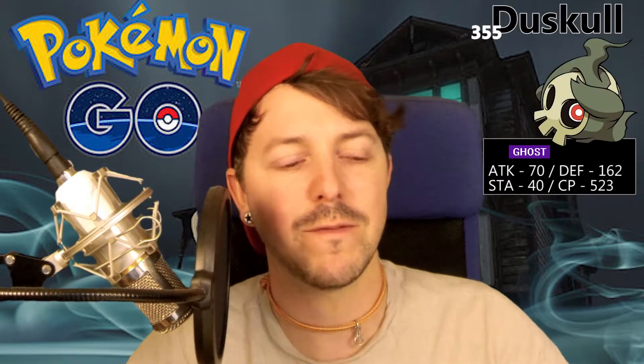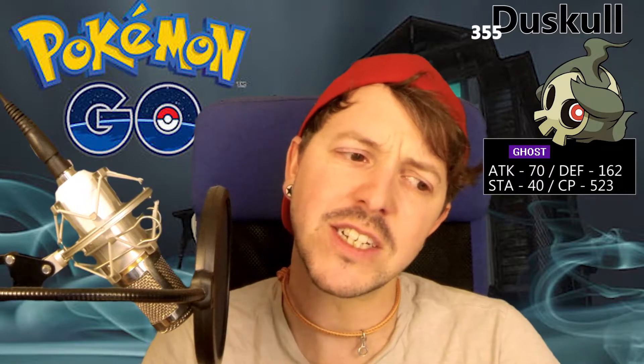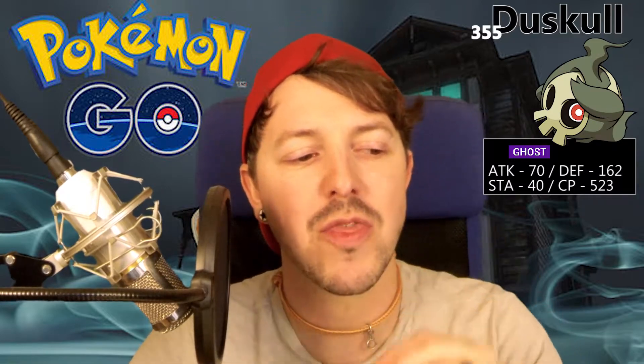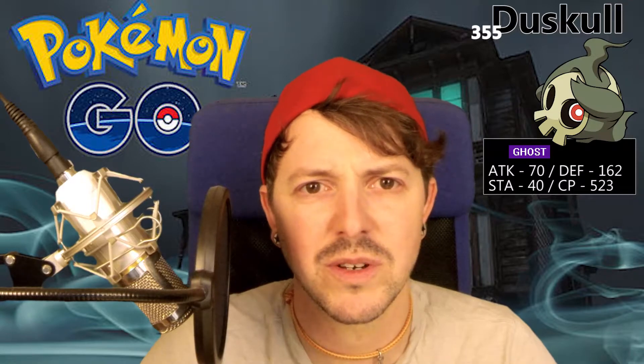We move on then to Pokemon number 355, that's Duskull — again a Ghost type Pokemon — with an attack of 70, a defense of 162, a stamina of 40, with a maximum CP of 523. It's a lowly Pokemon. It's quite a scary looking Pokemon, but it's not going to be a scary Pokemon in the game.